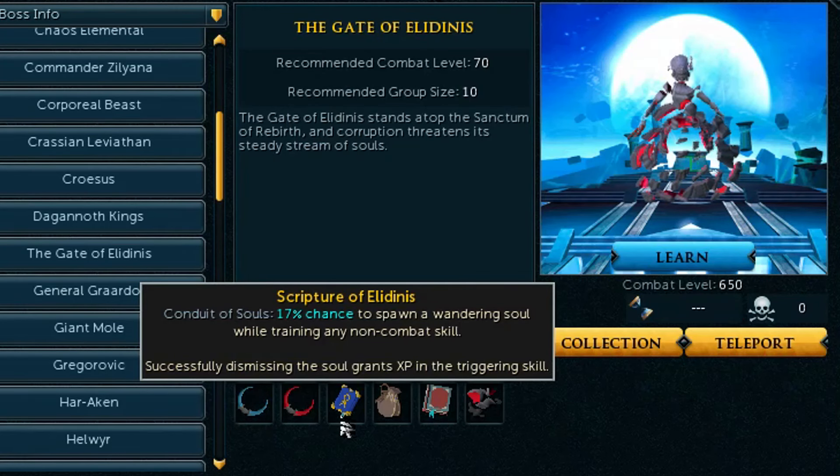The third reward is the Scripture of Elidoness, a skilling scripture that has a 17% chance to spawn a wandering soul while training any non-combat skill. When dismissing that soul — which will likely look similar to souls you dismiss during necromancy rituals — you're granted XP in the triggering skill. Depending on cost, this is essentially a small XP-per-hour buff to every non-combat skill. It's a nice little reward, and it's fitting that we're finally getting more useful skilling scriptures.